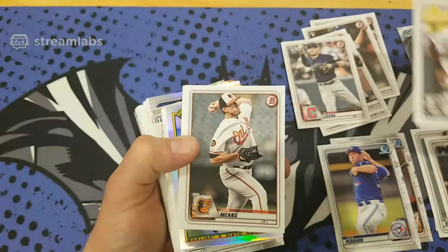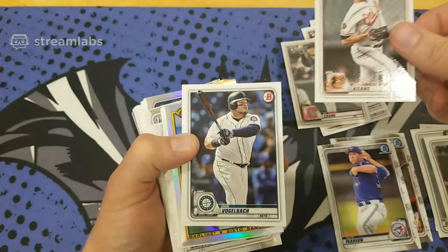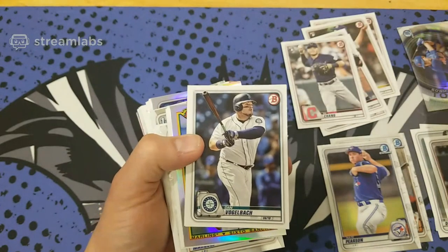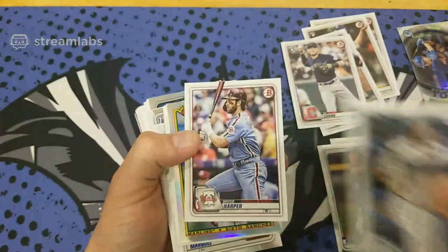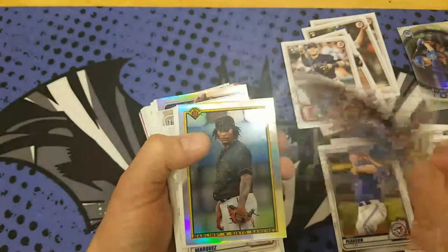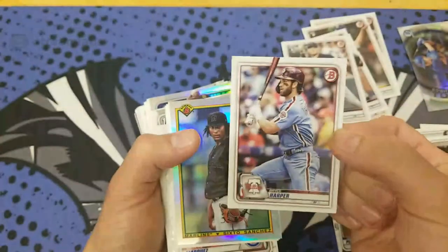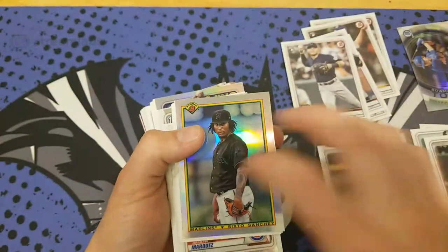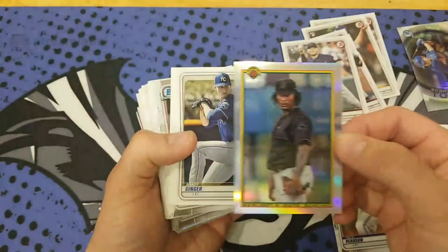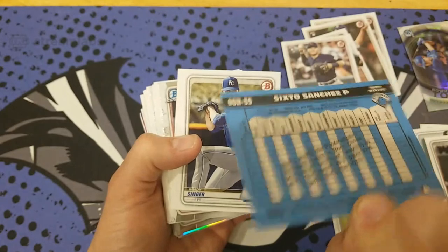Tim Anderson — I have his autograph from a couple years ago, autograph rookie, not from Bowman but still. He's an all-star. Bryce Harper — I'm not sure if that's a variation or not, but for the Phillies he has a throwback jersey on. I don't think I pulled that one yet. And we got a nice throwback card here. Sanchez.